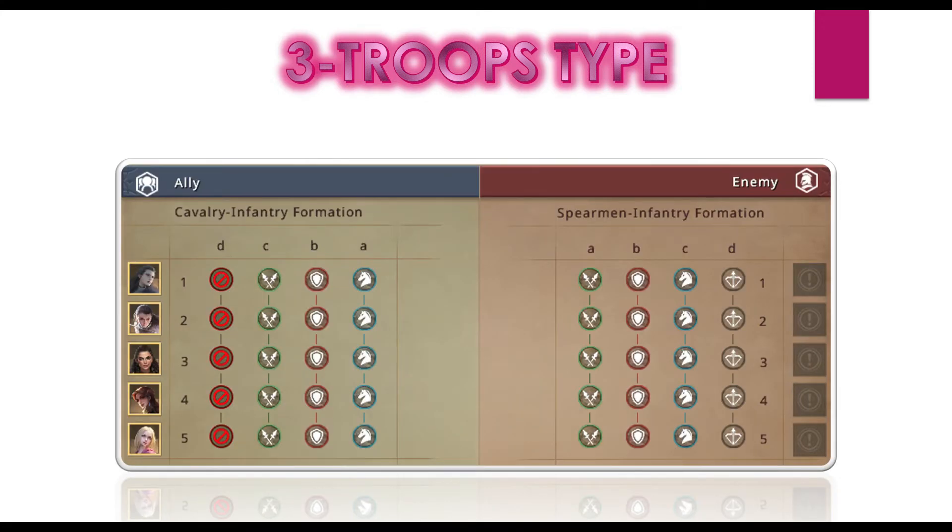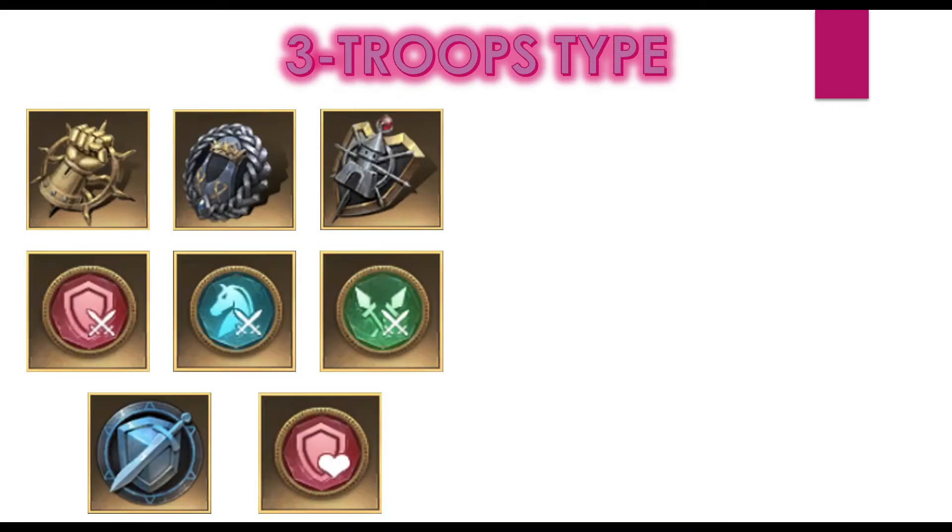Now let's talk about three troop types. Three troop types has two main approaches. The first and most direct is using all three troop types: cavalry as frontline, infantry as second line, and spearmen as back line. There is also another approach where players have all three — infantry, cavalry, and spearmen — attack stats in refinement, but they are not sending all three troop lines to the battlefield. Instead, they change composition based on the enemy formation as needed.